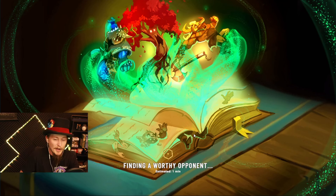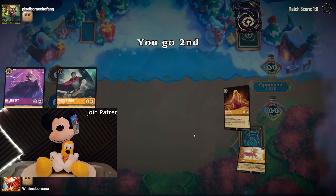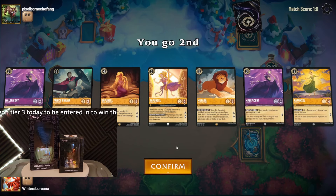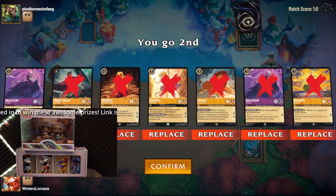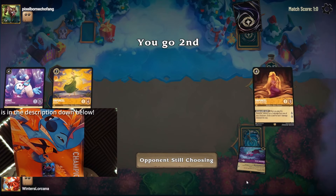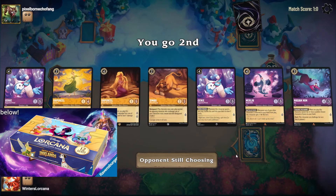The combo is easy enough to understand and it starts with Pride Lands, Pride Rock. This location costs 2, is uninkable, and costs 2 to move a character there. The bit we care about is if that character happens to be a king or prince character, you get a static cost reduction of all your characters by 1. So now with 2 princes in play, 1 at each location — these can be Simbas, Prince Philip, Mufasa, or anyone else with that classification.